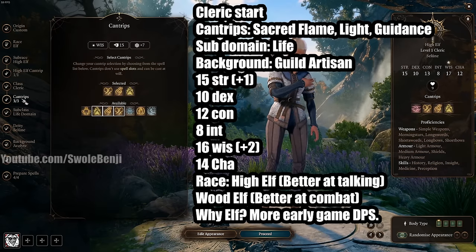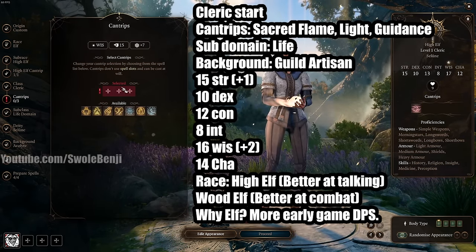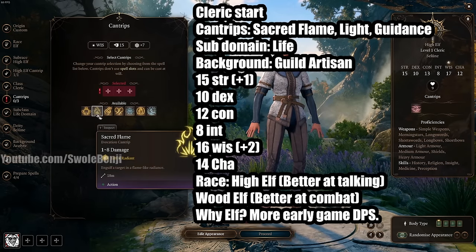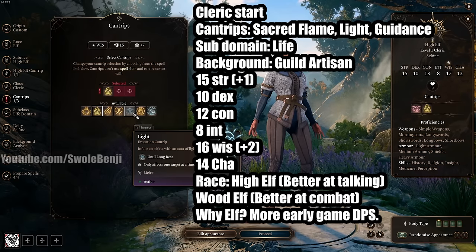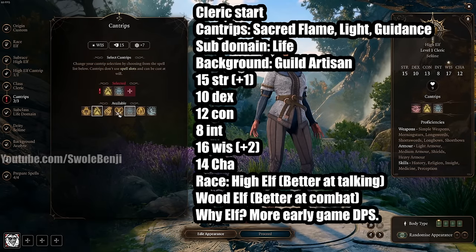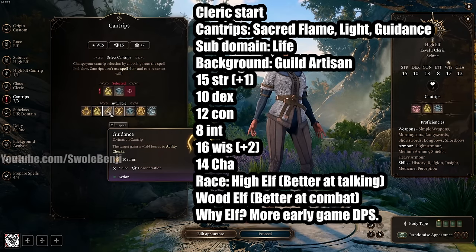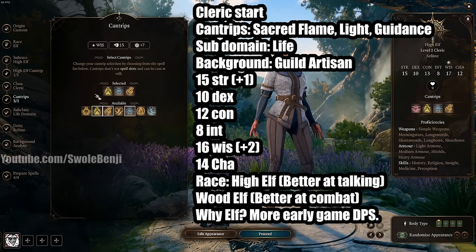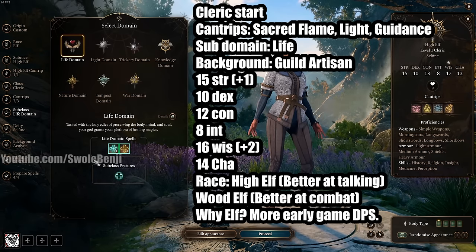For class we're going Cleric. The cantrips you want to pick are Sacred Flame for early game DPS, Light for Act 2 navigation, and Guidance — which you absolutely need. These will synergize with our other characters' cantrips later. Life Domain is what we're using because we are the healer, and early game this carries you.